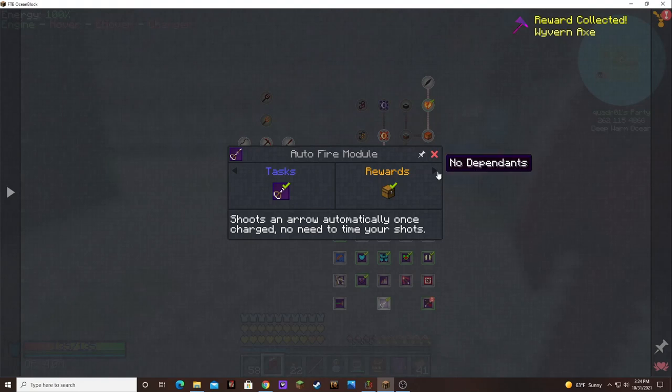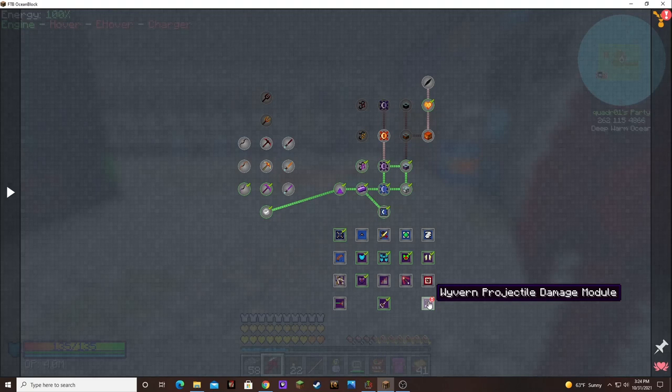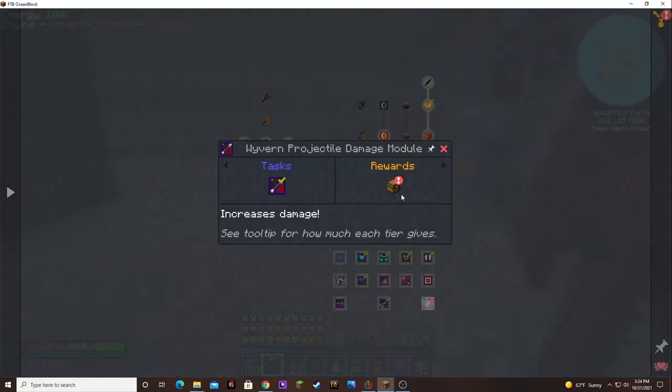So I took it out. A Wyvern Axe, nice. And a Wyvern Projectile Damage module — I put three of those in there.